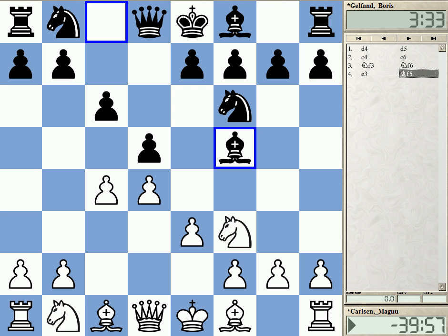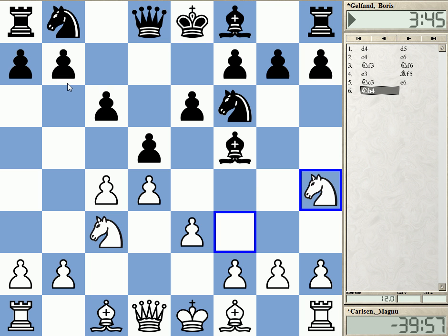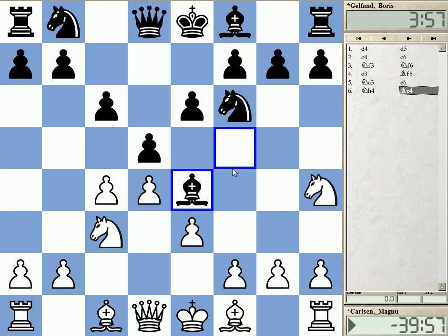Bishop F5 is one of the main moves, as mentioned. Now Carlsen goes for Knight C3, E6, and Knight H4, which is a well-known line that has a very solid reputation for Black, but also the reputation of being just a little bit better for White. This bishop has a hard time not getting exchanged for the knight. Black here has various possibilities to move the bishop — can play Be4, G4, all of those moves.